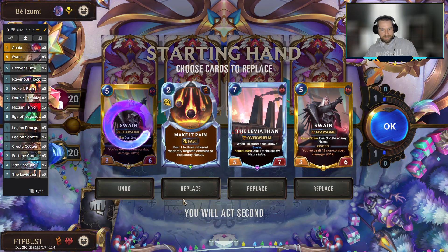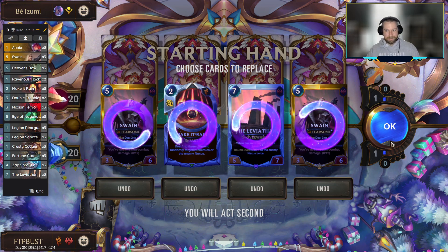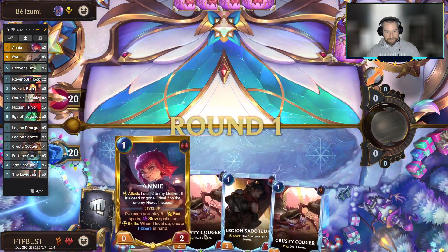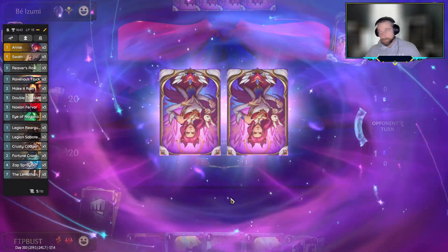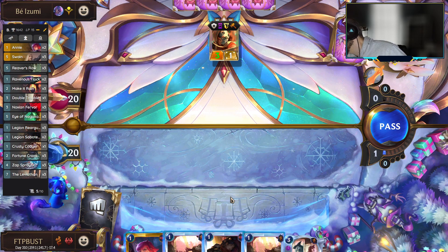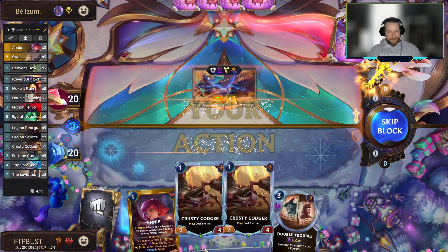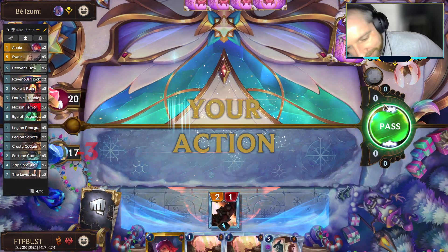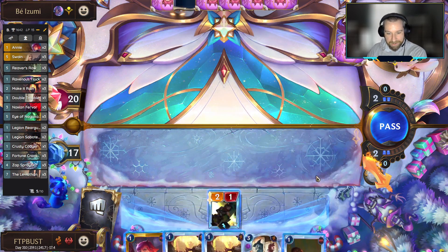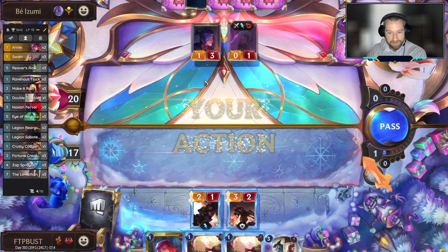This is most certainly one of these decks where we want to be spending our first six mana on one-drops. I could see an argument for hanging on to Make It Rain — it's good against the Husks and the one-drops — but it's a disaster if we don't have the early plays. Here we have a couple of concepts in leading off with the Legion Saboteur: number one, if you don't know what units to play, just play the ones that do the most damage. If we pick up a unit that deals three damage this turn like Legion Rearguard, we can still get it onto board with maximum damage.